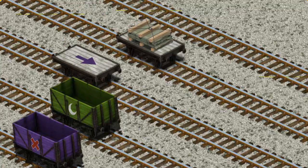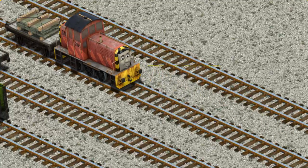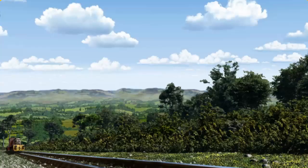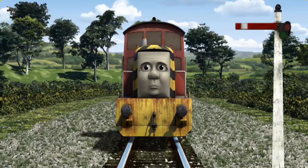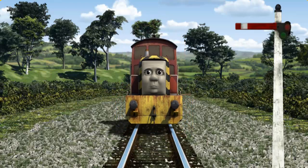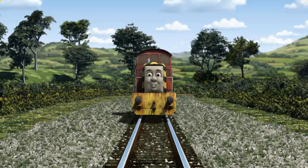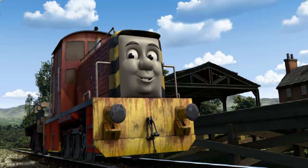That's not what we're looking for. There you go. Salty went through the countryside. Suddenly, Salty had to stop because of a broken signal. He would have to go another way. Show Salty the track that goes nearest to the smallest building. Let's go! Salty arrived proudly at Farmer McCall's farm. With your help, he was a really useful engine.